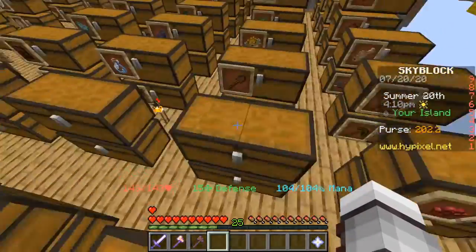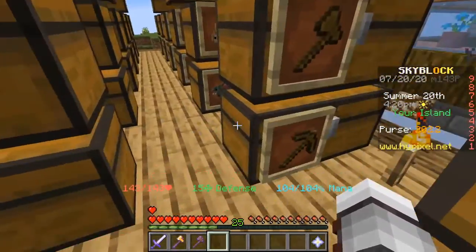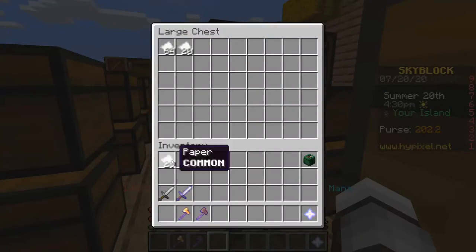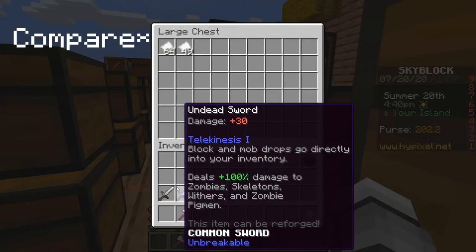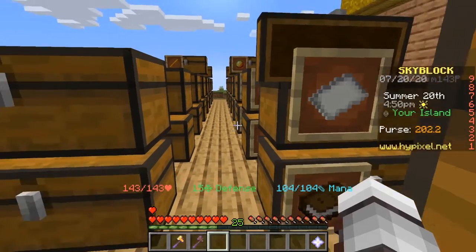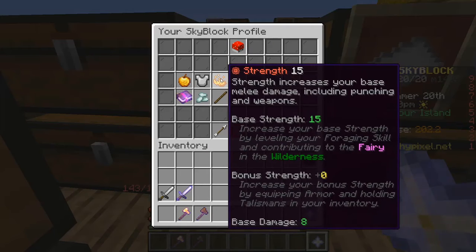Now let's hop back over here and put down our newly valuable tools, because if we lost them right now I would be very upset with myself. And now set down our papers and combine our two swords — 50 damage bonus. When fighting undead you'd get 60. I believe strength has an impact on overall damage. It might list it in here — strength increases your base melee damage.